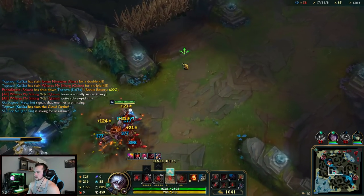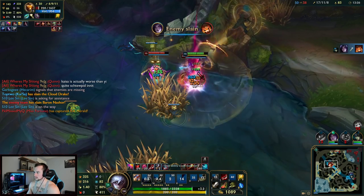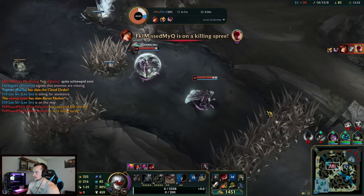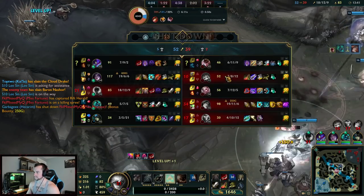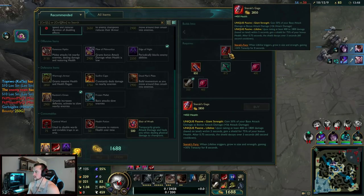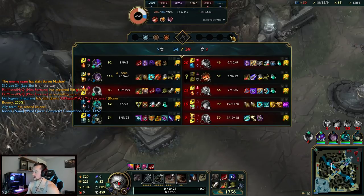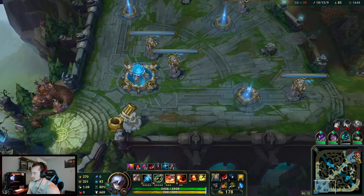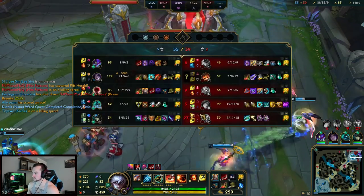She actually beats me in an all-out brawl — that's crazy. She's starting to get armor too. My Serylda's is good but it's a really long cooldown. They're starting to build armor — MF is broken apparently. My last game MF popped off too.